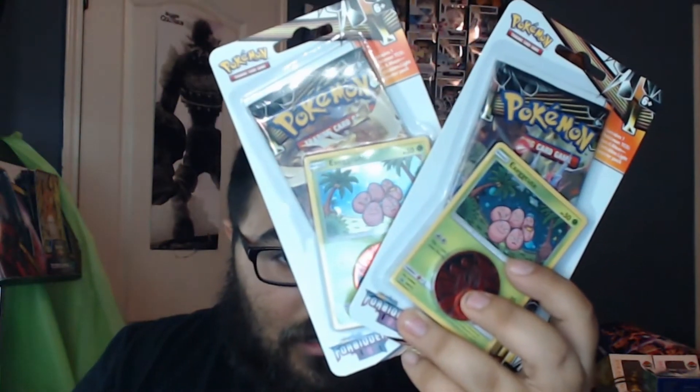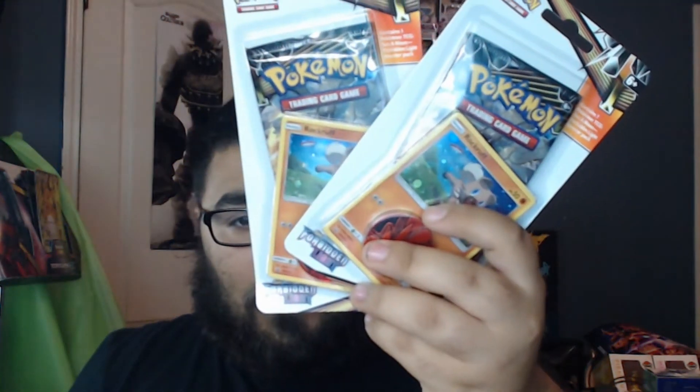I got two Exeggcute promos, two Rock Ruffs, and a Sun and Moon base set. Honestly, the only reason why I got it was because of the Pikachu coin. I think it's actually a different coin from last time. Well, that's pretty cool.